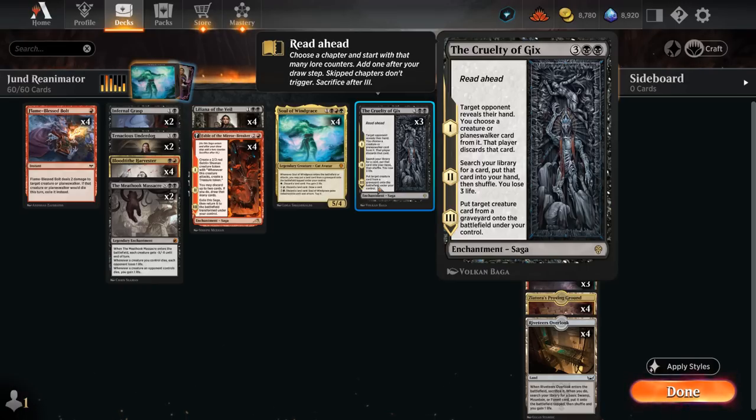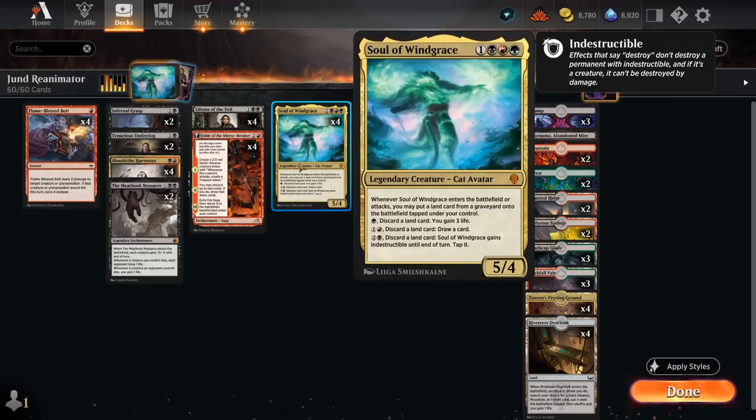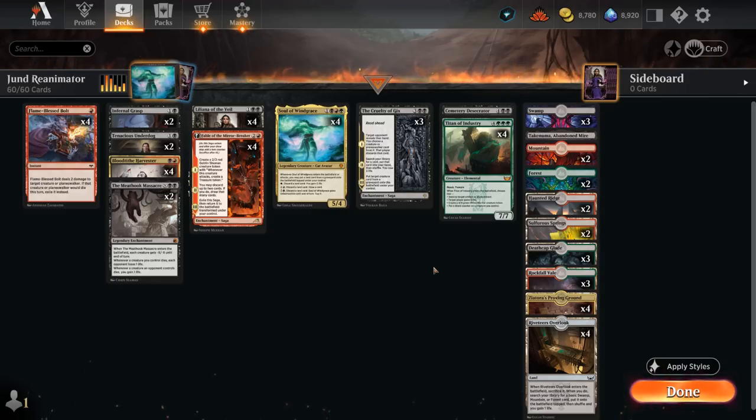Cruelty is our main reanimation spell but it's also just a good card in a grindy matchup — this midrange deck is probably a better description than reanimator. We're happy enough just playing a grindy midrange game. Soul of Windgrace also ramps us by getting back lands from the graveyard so we can eventually just hardcast our Titan of Industry, which would otherwise be our main reanimation target — the 7/7 Reach Trampler that when it enters can make a 4/4 Rhino token, put a shield counter somewhere, take out artifacts or enchantments, or gain five life in aggressive matchups.